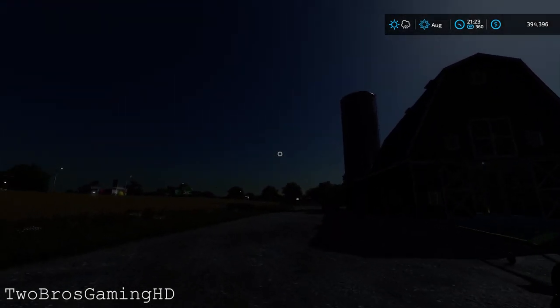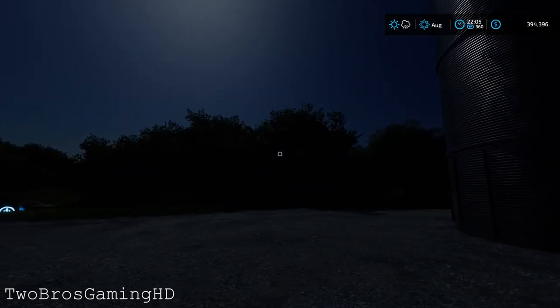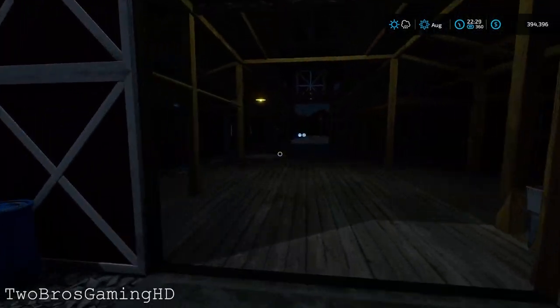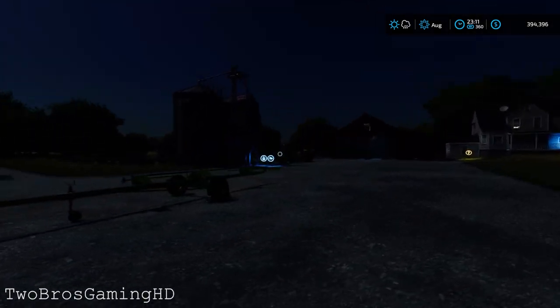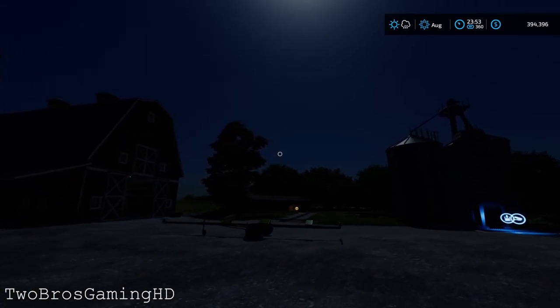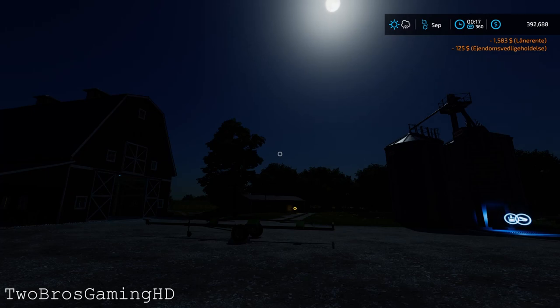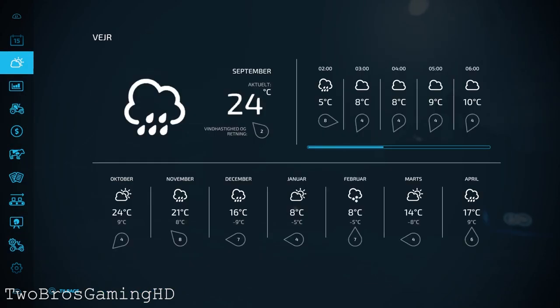It's getting darker outside — a beautiful night in Farming Simulator 22. It's 10 PM and time is still going fast. You don't have to run around in the barn, you just have to wait for it. It should turn to 00:00 AM in a matter of seconds — and there it is. You can see it changed the day and also changed the month, because you have the month set to one day per month.